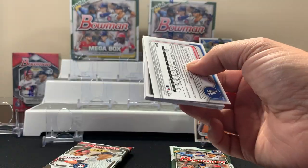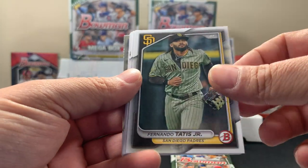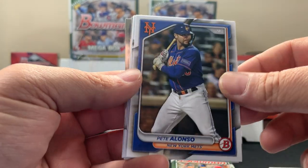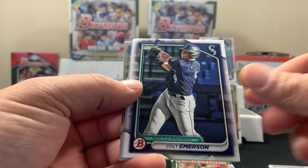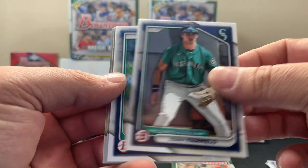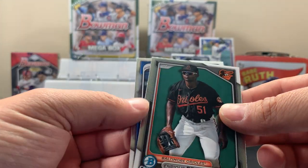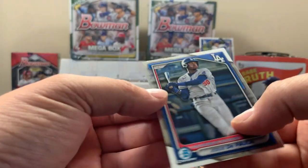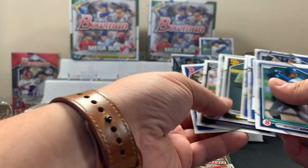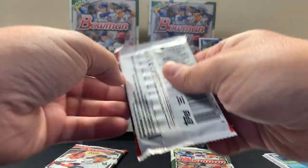We'll keep it rocking — hopefully we pull something cool out of here. Here's a rookie — Fernando. There's rook Alonzo, Harper, Colt, Johnny. Look at that card, that's cool. Let me double-check my piles over here. All right, we're gonna keep it rocking here.